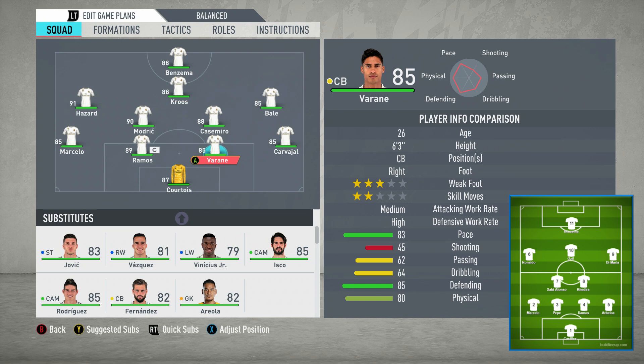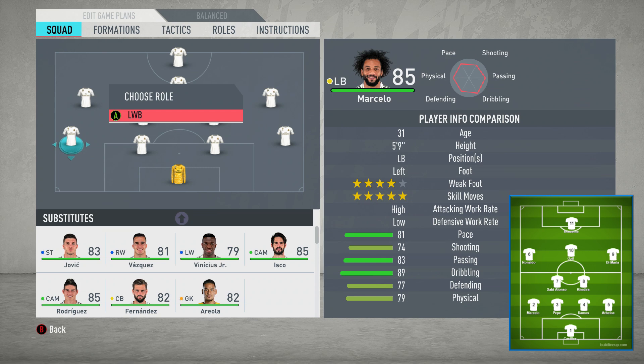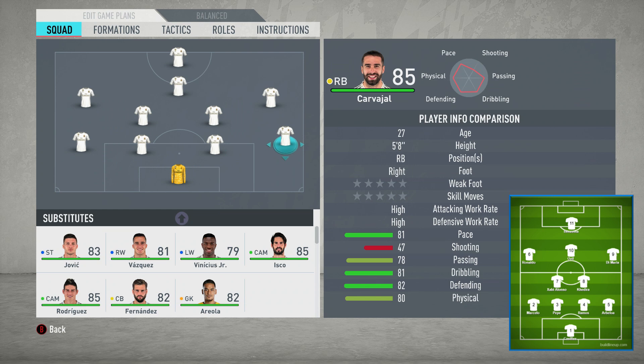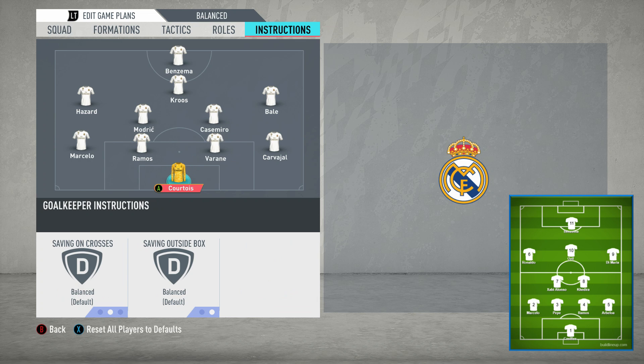First of all, we'll come to the base player positions — a couple of things you want to change. You want the 4-2-3-1 wide. Automatically, these full backs are a little bit too wide — they're actually wing backs. What you want to do is bring these back in and change them into regular right and left backs. That will be the only change you want to make to the base positions.